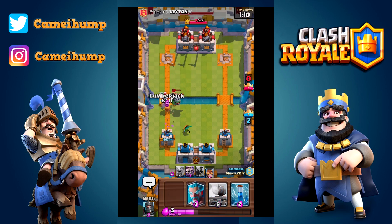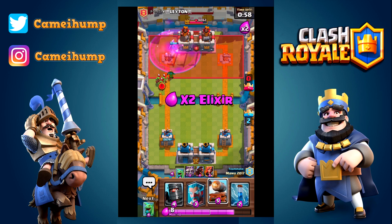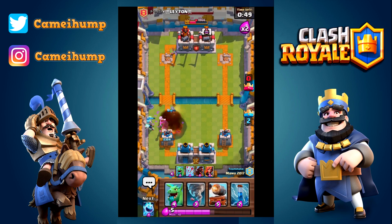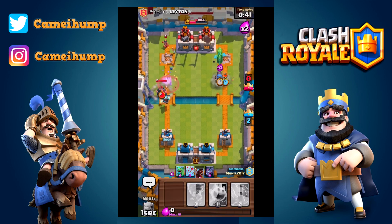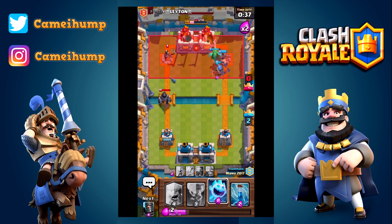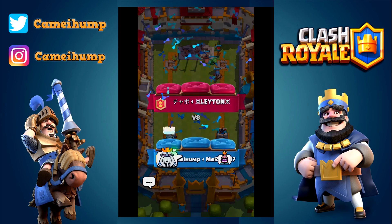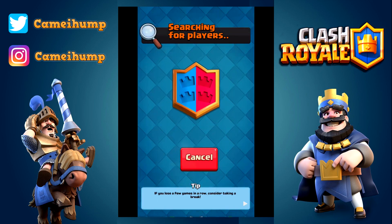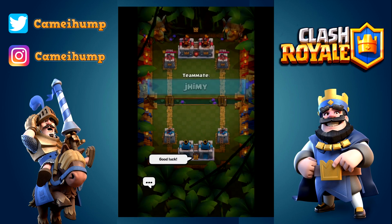We're in double elixir and I haven't used the cannon cart yet. It's not a card I use a lot on defense - it's usually a surprise card, especially after I've used the lumberjack or after they've spent a lot of elixir in the opposite lane. The cannon cart is a very underrated card - I think it's the most underrated card in the game. This kid had the same idea - to go all in on the right-hand side - and it pays off. We take out their three crown and give the hooray. Their cards were high level but card levels sometimes get in the way of everything.